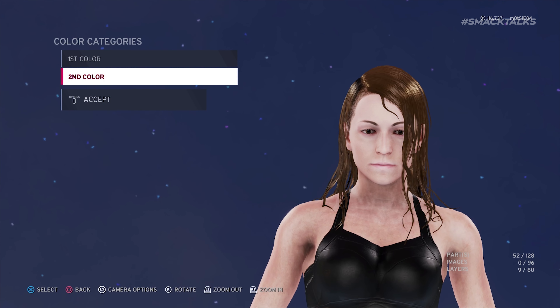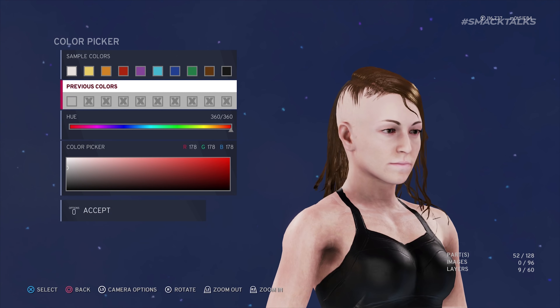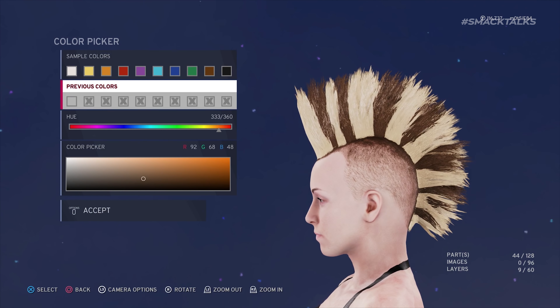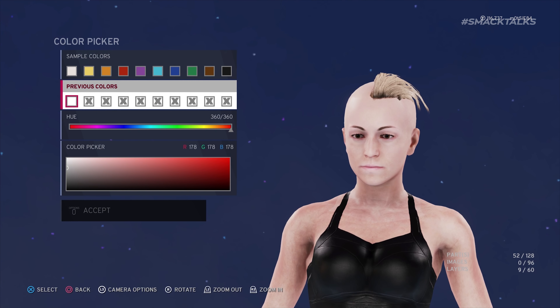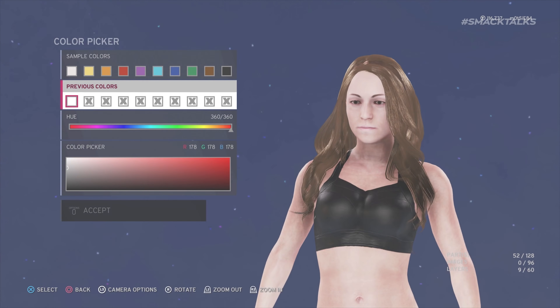For example, should you use it with Seth Rollins' old hairstyle, this allows you to create a new style featuring hair on just one side, or you could use it with the Mohawk options to create a new version with less hair. How useful this trick is depends on the hairstyle you're using, as some hairstyles look a mess when making parts invisible, however other ones can prove to be somewhat useful.